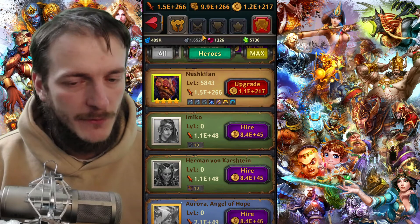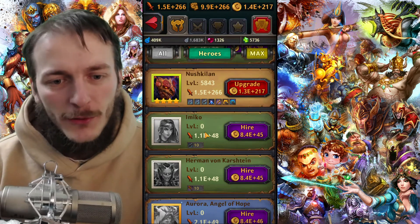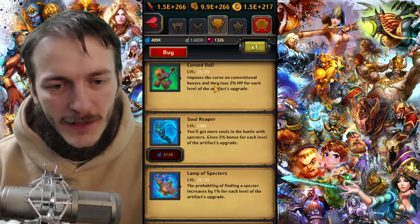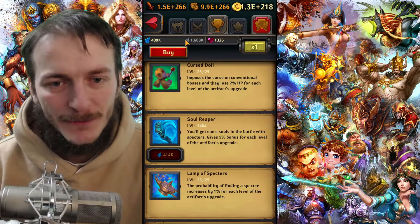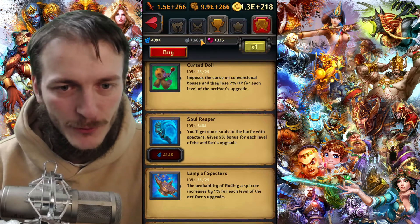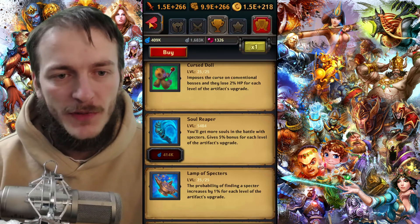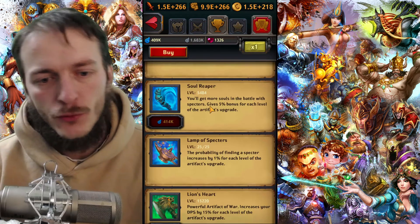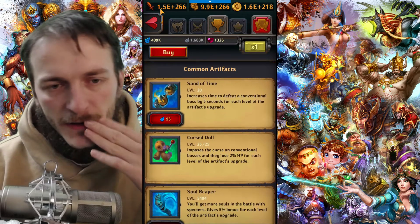If you didn't watch the previous chapters, you could watch them — they're very useful. Today we will talk about artifacts, and it's where you spend your souls. In our previous guide I told you about Dark Ritual and how to get these souls. So how to spend them? I'll show you from two perspectives: a newbie and a high-level character.